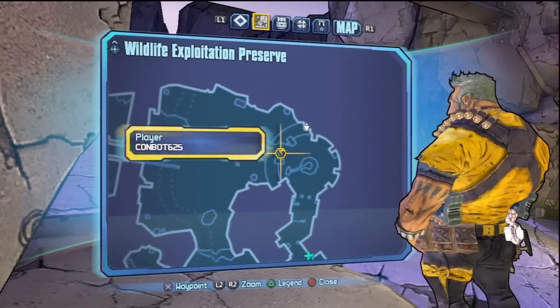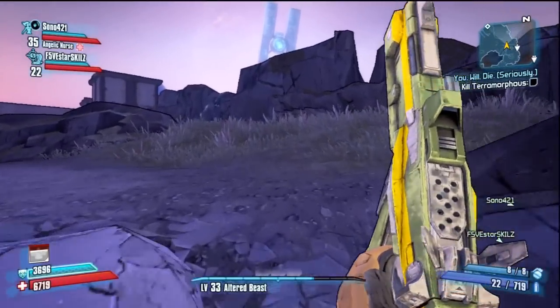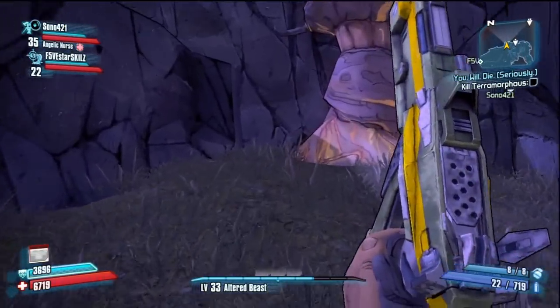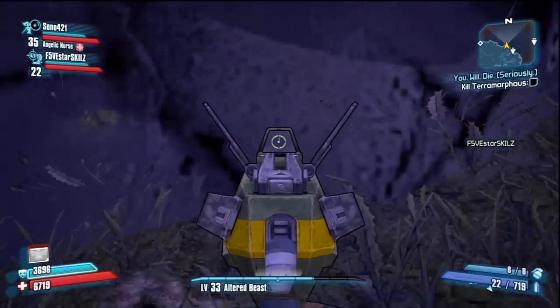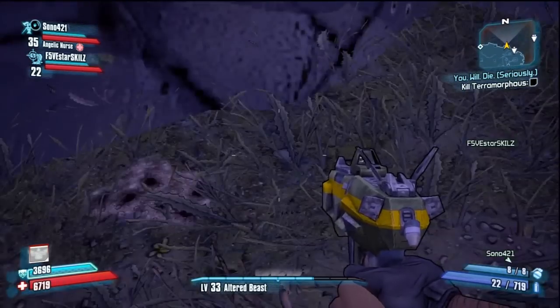Hey guys, Combat 65 here showing you how to get outside of Wildlife Exploitation Reserve on Borderlands 2. Firstly, you want to come to where I do on the map as shown. Just before you want to do it, get in this corner right there — don't do it over there, because for some reason the grenades get stuck in the cliffs and they don't give you a boost.